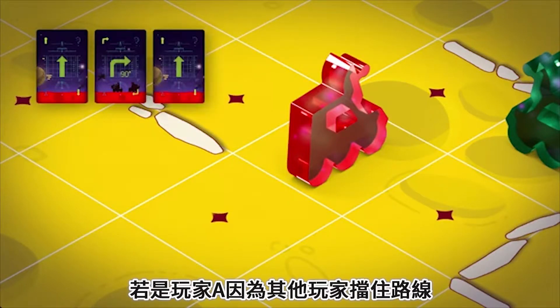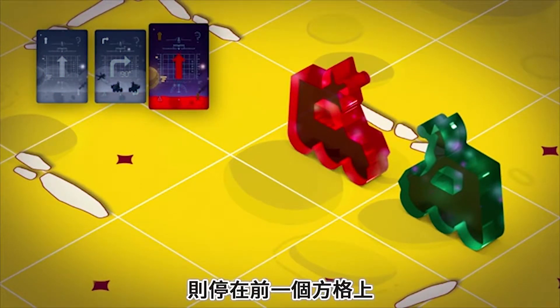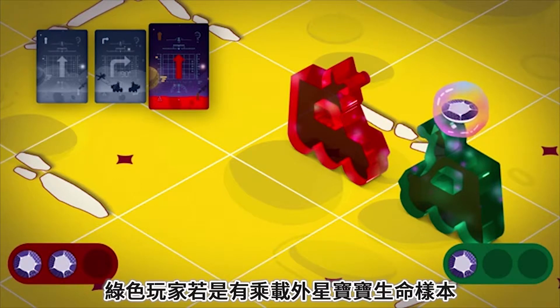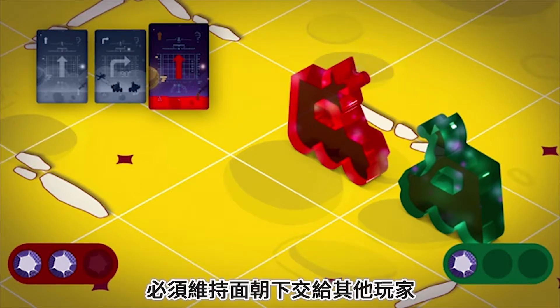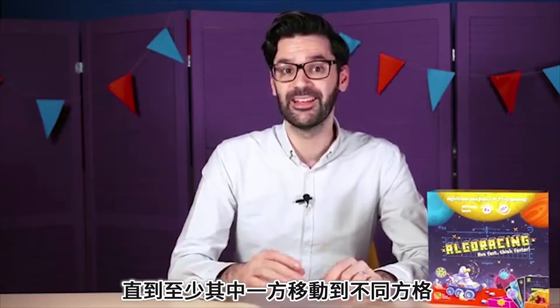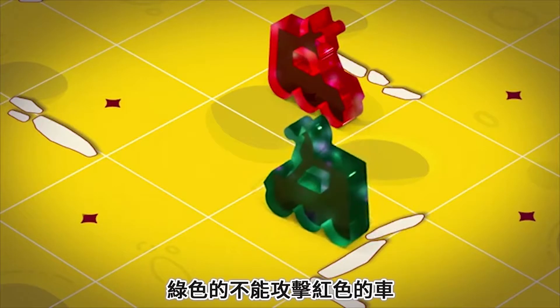If rover A is unable to execute or complete a command because the square is occupied by rival rover B, it stops on the square in front of it as if it were a wall, and performs the rest of the algorithm's commands if possible. As compensation for creating the obstruction, the green rover passes a life sample to the red one, provided it has at least one life sample on board — the token is passed face down. If the red rover already has three samples on board, it won't be able to take one more, and the green rover gets to keep its sample. After the initial encounter, rovers can no longer receive such compensations from each other until at least one of them has moved to a different square. This means that if the rovers are facing each other, the green rover can't attack the red one from the same position and has to change its location first.